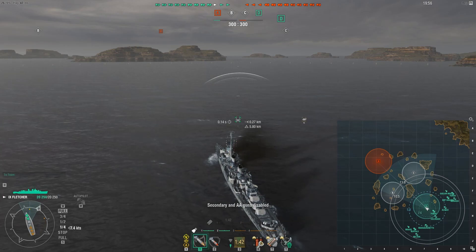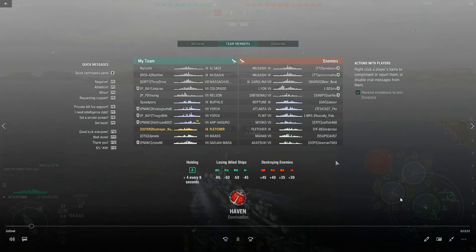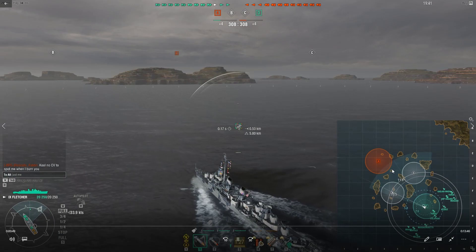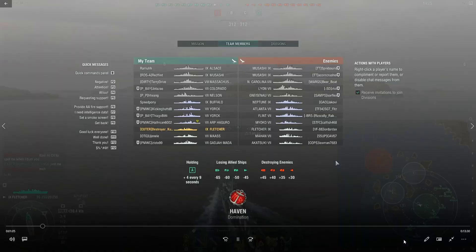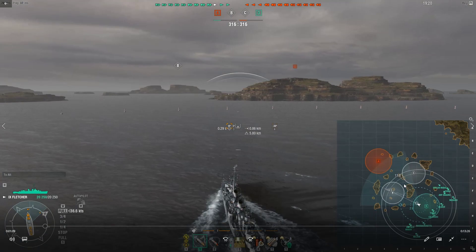So my game plan is — I am the centermost destroyer, and I'm basically going to play eeny, meeny, miny, moe. I'm going to take a look at B-Cap, just pretty much pick this at random. I know I've got a Buffalo here, so I'm kind of liking that I've got radar on this flank. That's basically my deciding factor between B or C.